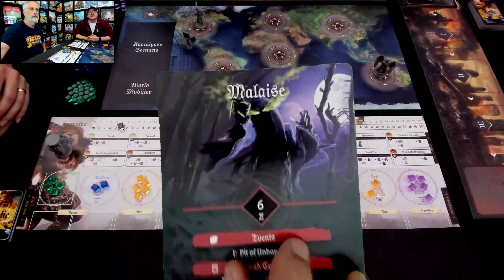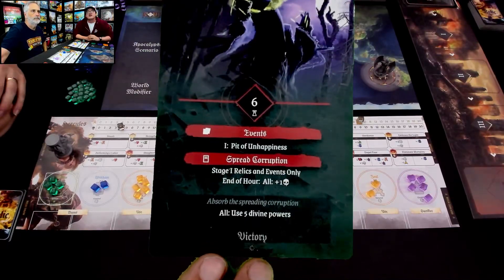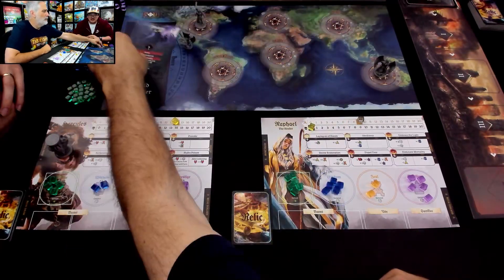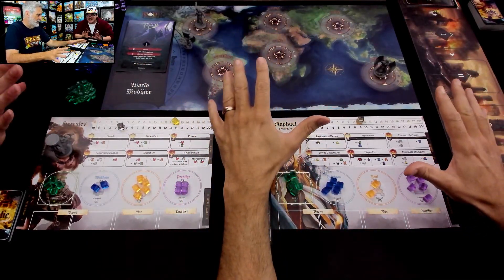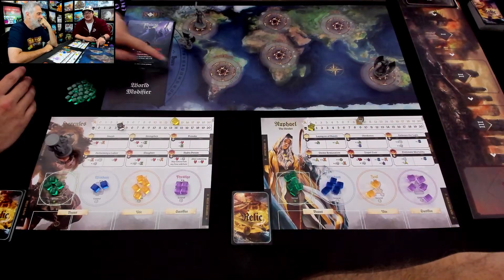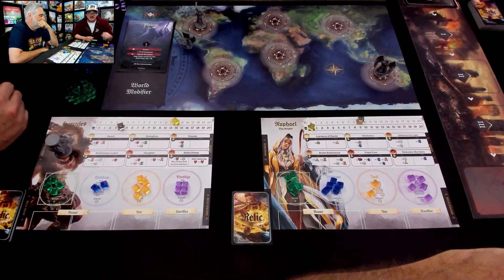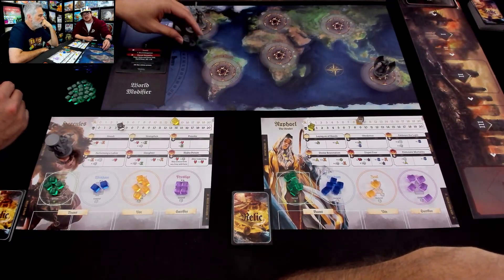Speaking of which, this is a big game — it takes up a fair bit of table space. The Four Horsemen will be spending most of this run-through off-camera, but if they ever move we'll bring it down so you can see it. There's Death, Famine, War, and Disease — pestilence is very old-fashioned. We're playing the tutorial scenario called Malaise. It is a six-hour scenario — that's six hours in game terms — marked by this very lovely time tracker here.